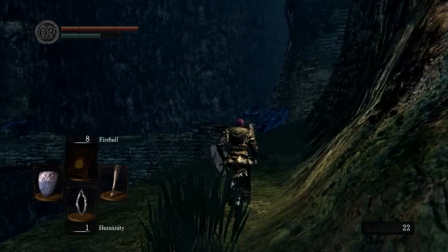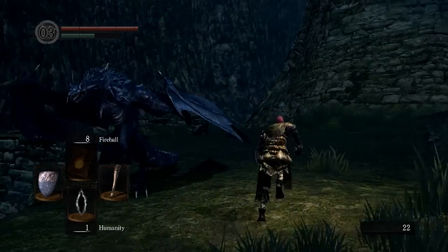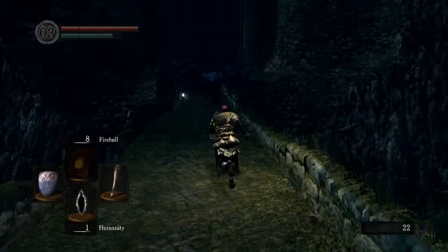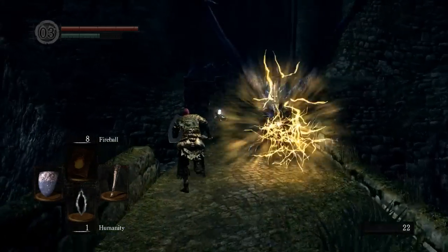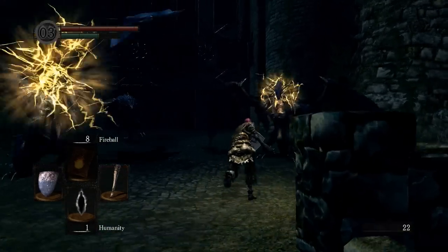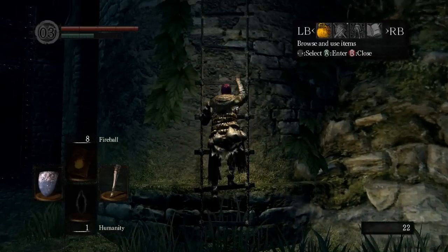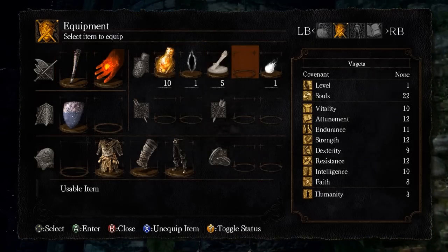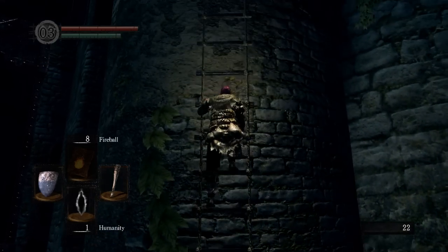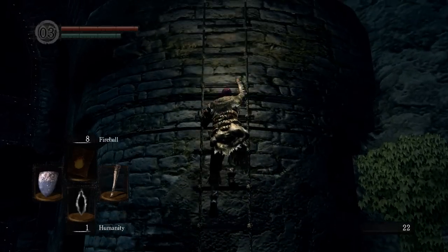Rule three is that you have to earn the right to level up. The way you do that is by gaining points. When you first start the game you're at level one and you cannot level up otherwise. The way you earn points is by killing bosses and mini-bosses in one shot. If you kill a boss in one shot you gain two points. Those points are used for leveling. If you kill a mini-boss in one shot you gain one point. If you kill a boss in two shots you gain one point.